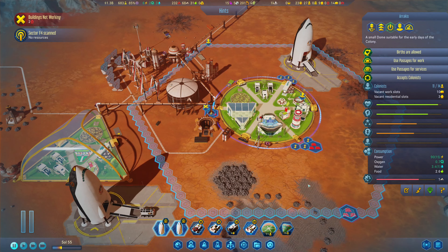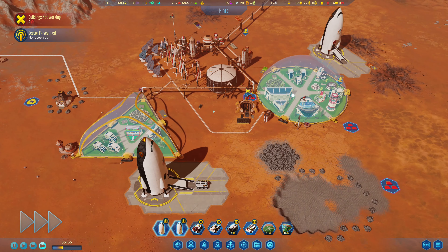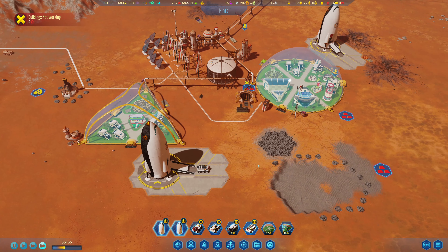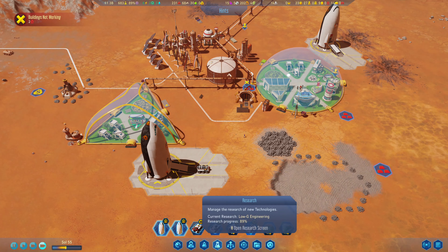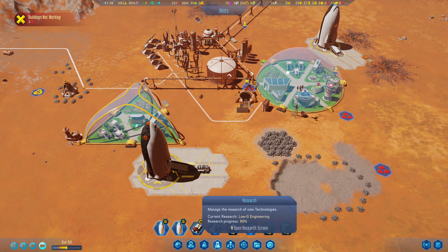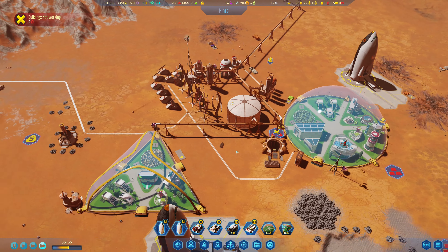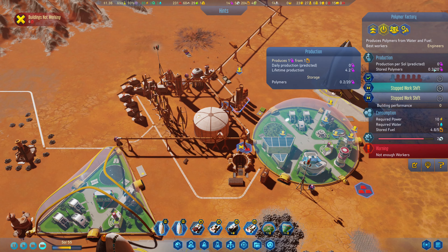I hope it works that way. More resources have been scanned. Actually we should probably be looking at research — we'll wait until that's done. How is our polymer stored? Not doing too good. We're definitely going to need more. Crop failure — still in this dome because they're not able to do anything. Not enough workers.